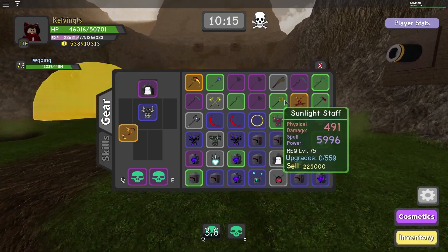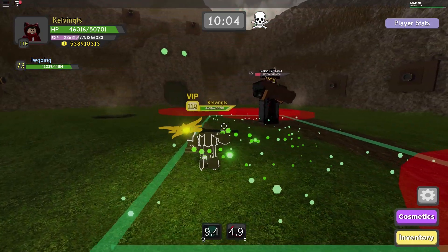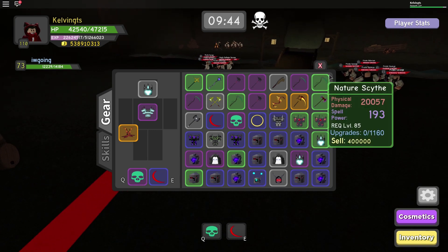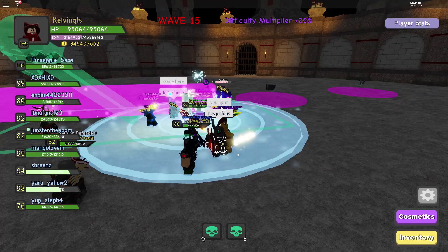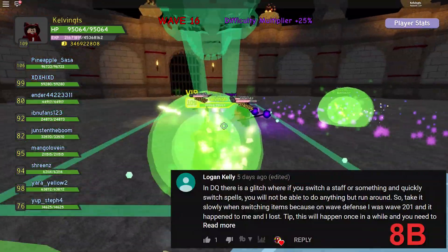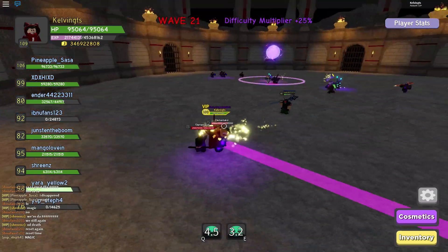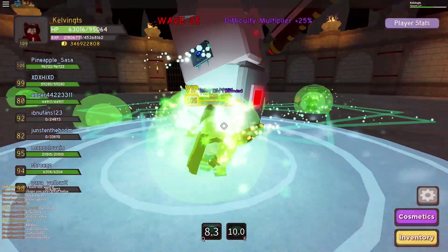Tip number eight: make sure you swap your weapons or skills a little slower than you think. It's a common problem where players try to swap skills or staffs and end up glitching themselves. Logan shared this tip to warn everyone to slow down so you don't end up like him, where he went to wave 200 in wave defense, hit a glitch, and lost all his progress.